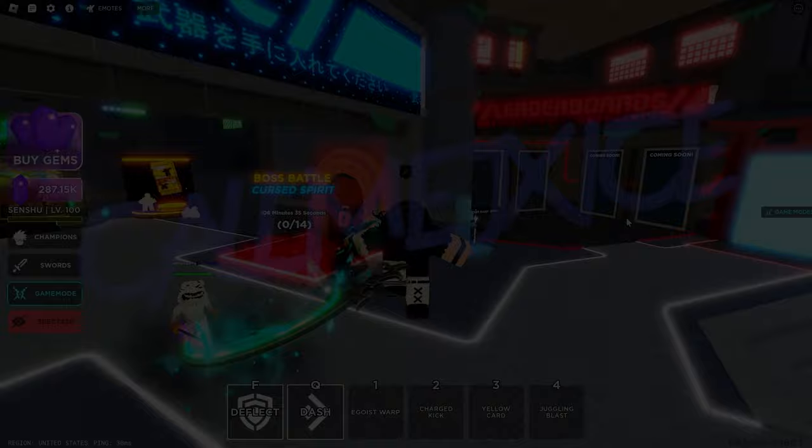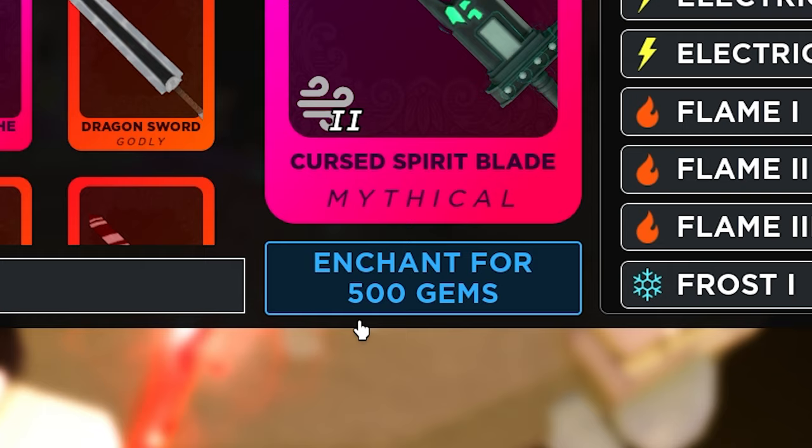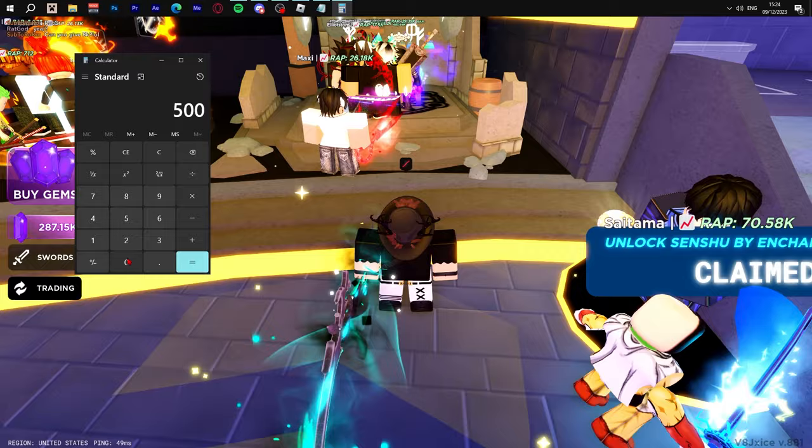To get started, you have to click game mode and then go to the trading hub. For starters, you actually have to get a lot of gems. I'm not sure how much — spinning once is 500 gems, so 500 times 20 — okay, so that's 10,000. You need 10,000 gems to even get that new Champion.